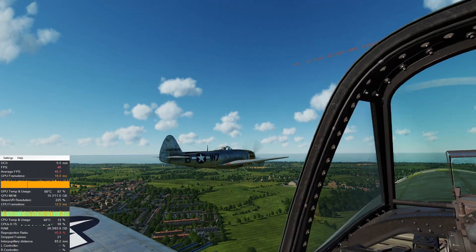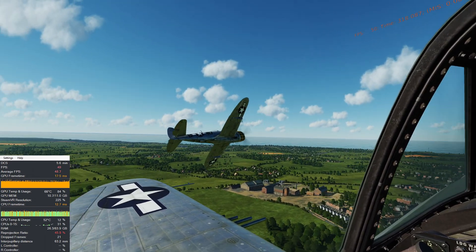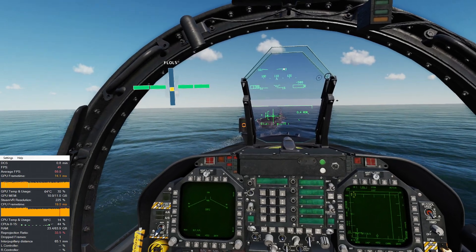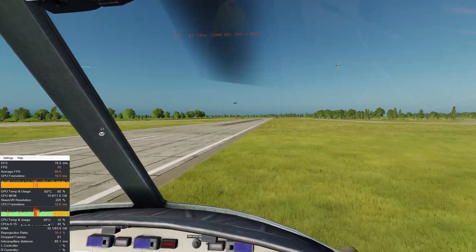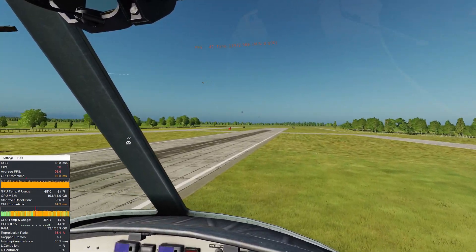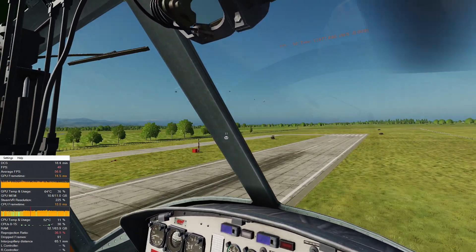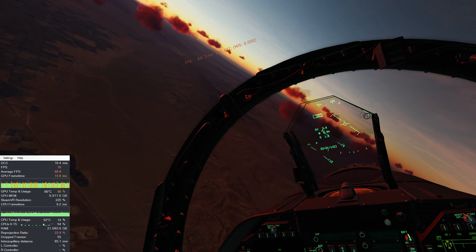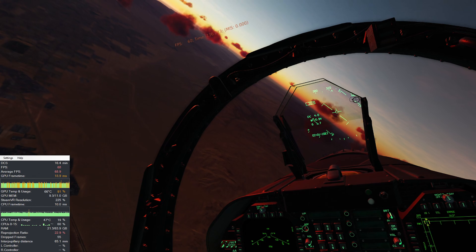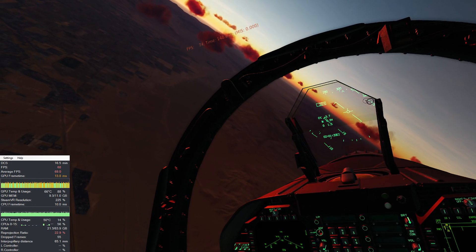Additional examples in DCS that will result in varied frame rates are as follows: the choice of map, whether you are landing on the supercarrier with a busy flight deck, or on a busy multiplayer server with up to 50 players and hundreds of static and dynamic objects, or just out for a leisurely flight over Las Vegas enjoying the sunset. What defines an acceptable frame rate experience will come down to the end user — you. Your mileage will vary.